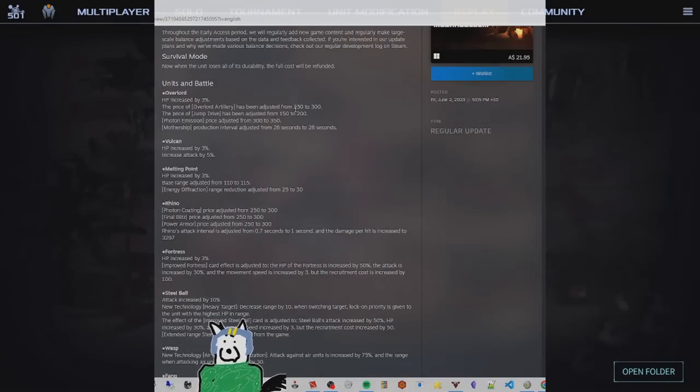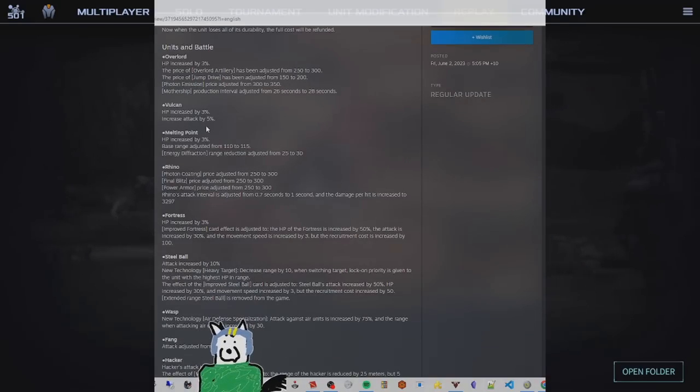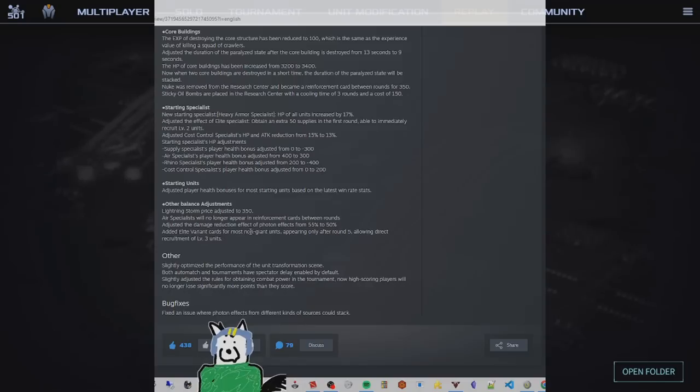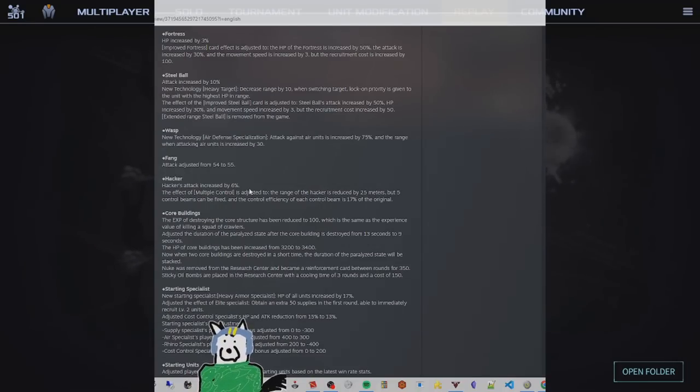Starting with the changes affecting PvP mode, let's go through the smaller changes first. All of the giants had their HP increased by 3%, and the Melting Point got a slight increase in its base range by 5%, but loses 5% more range when taking the split beam tech. So if you're using that tech, no real change. Vulcans have had their attack increased by 5%, and Fangs have had their attack adjusted from 54 damage per shot up to 55.